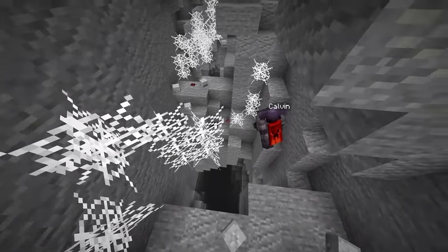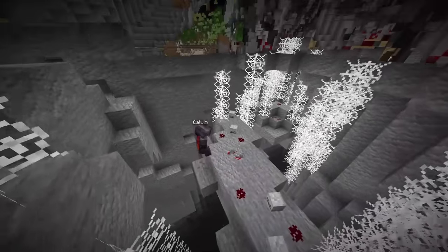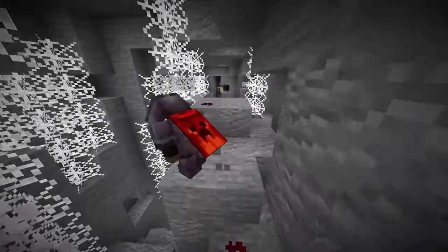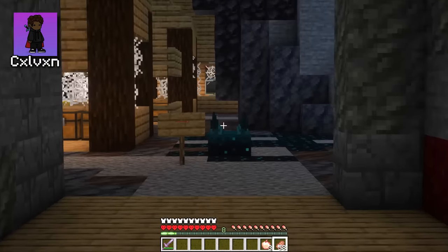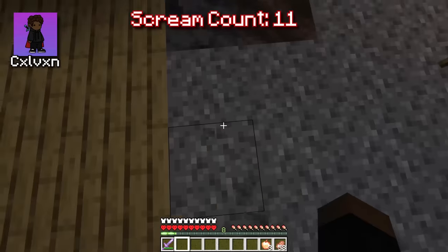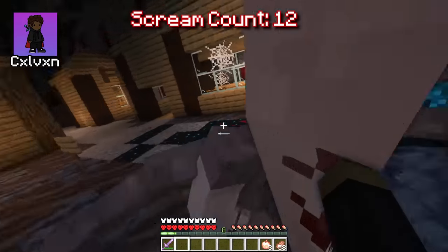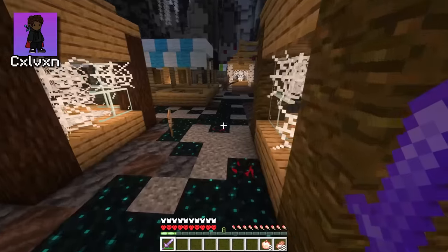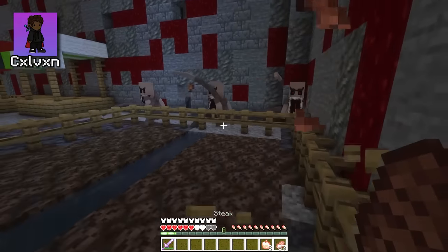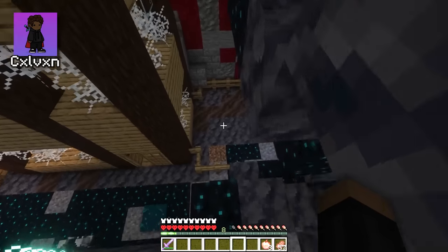Nestor: Keep following — hopefully you practiced your parkour. Calvin: I'm kind of doing it. Nestor: You're chilling, you're vibing. Calvin: I'm not very good right now, I'm surrounded by skeletons! Nestor: Just normal Minecraft skeletons. Calvin: What's back there? I see a sign with an arrow — I'm going that way. What is this? That is warden stuff. I'm not okay. Nestor: Keep going!